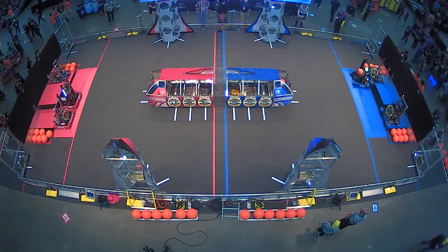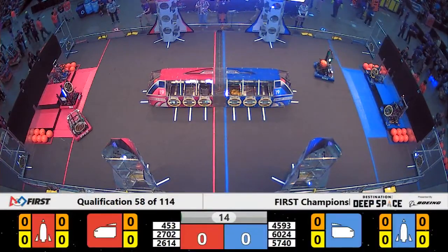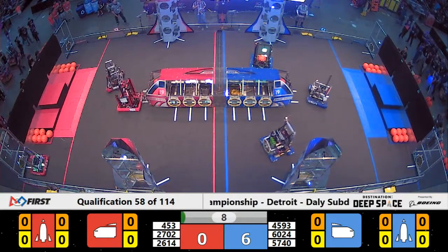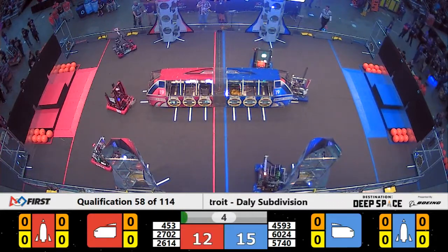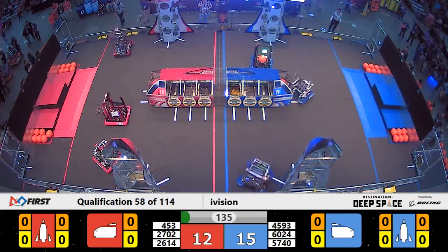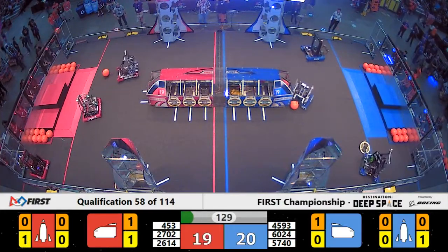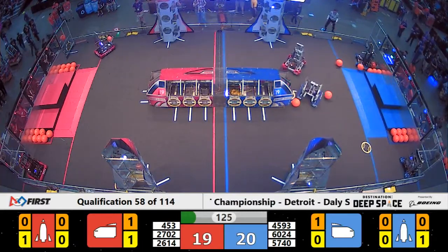All right, Space Explorers, between the lines, three, two, one, go. Rapid acceleration, rapidly accelerating out. See if they can apply a hatch panel to the rocket ship on the Blue Alliance side. We've got cargo ready to be placed by 6024. Red Alliance, 2702, applying a hatch panel, starting up a rocket ship on that side, red and blue. Very close here at the end of the sandstorm period.